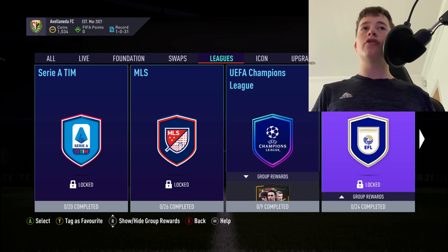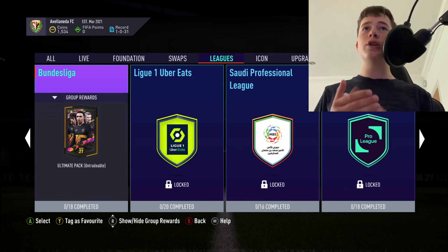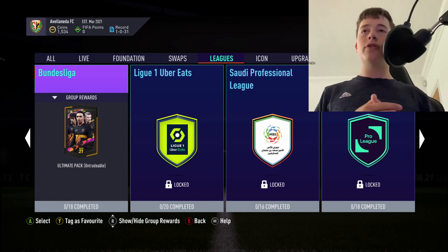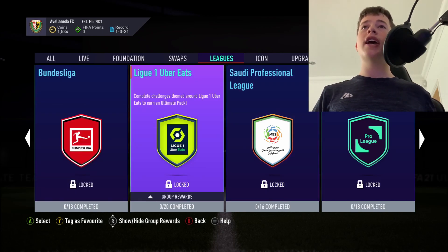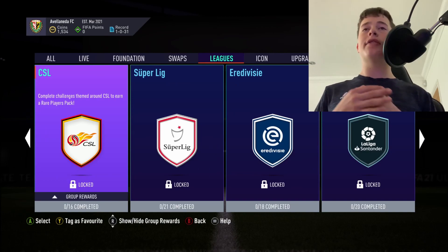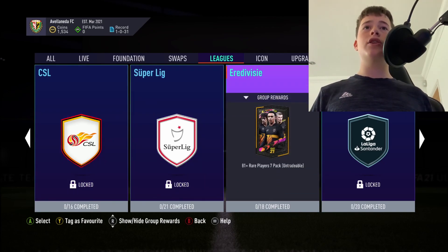Moving over to the Champions League, most of those SBCs are pretty much untradeable. In the Bundesliga, the one you want to do is Bayern Munich - you get a prime gold players pack, which equals a 45k pack. I really cannot stress it enough: you will pack one of these new Football Festival players if you do all of these SBCs. If you don't know solutions for these SBCs, go to Futbin, pick the SBC you want, and click on the cheapest rating squad. Don't pick squads requiring loyalty or position changes.